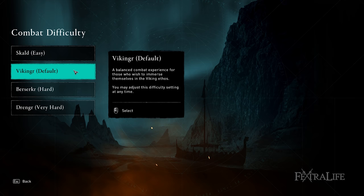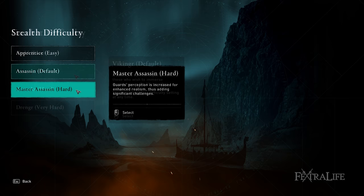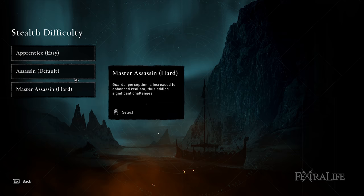Pathfinder is a tempting mode, but it got tedious very fast, so Explorer is likely the best option for a good mix of exploration and accessibility. Lastly, the Assassin difficulty mode will change the perception range of enemies. I set mine to Master Assassin as I do like sneaking about, but if you want more fast-paced gameplay, you'll want to stay on default.